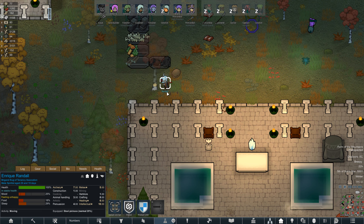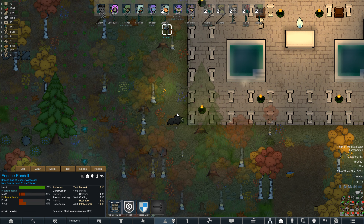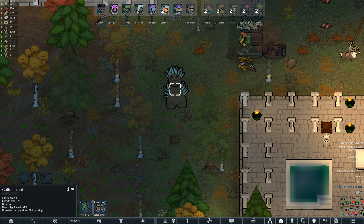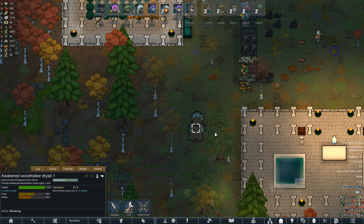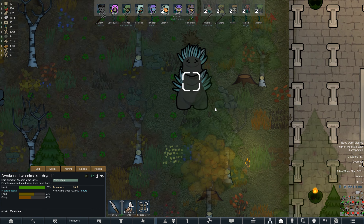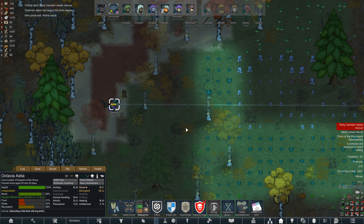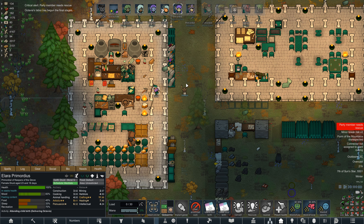Randall threw a tantrum, became unhappy, and we're cleaning up after it. He has decided to leave. I don't know how much silver we got out of him or how long he actually stayed, but goodbye Thane Randall — I wish you well on your journeys. Oh my gosh, this guy is so huge and he looks so happy. This is our awakened woodmaker dryad — we have some more coming in.